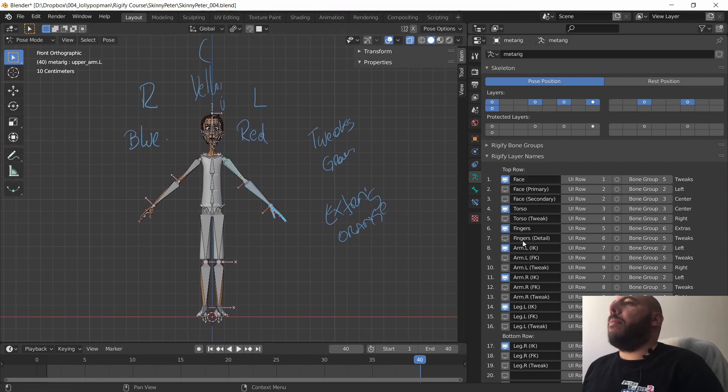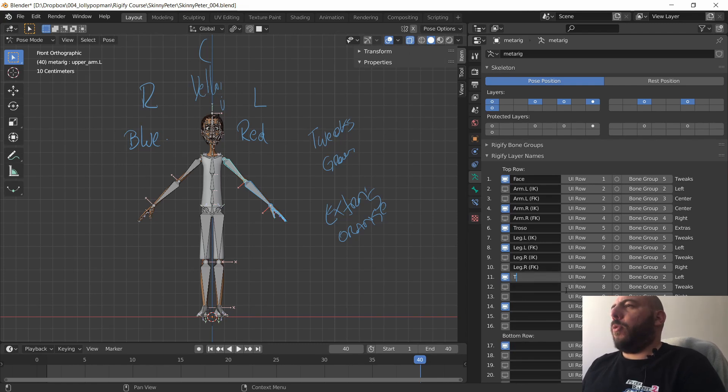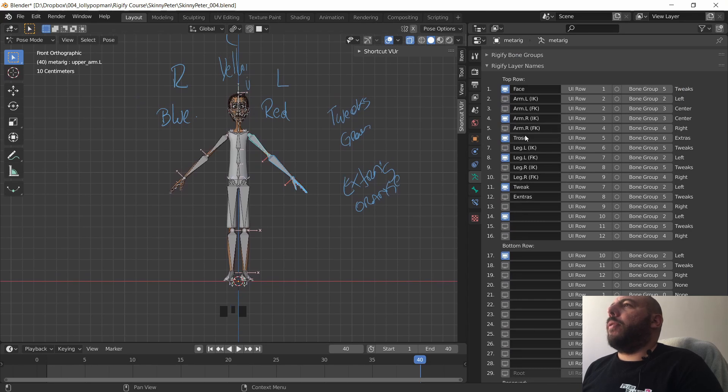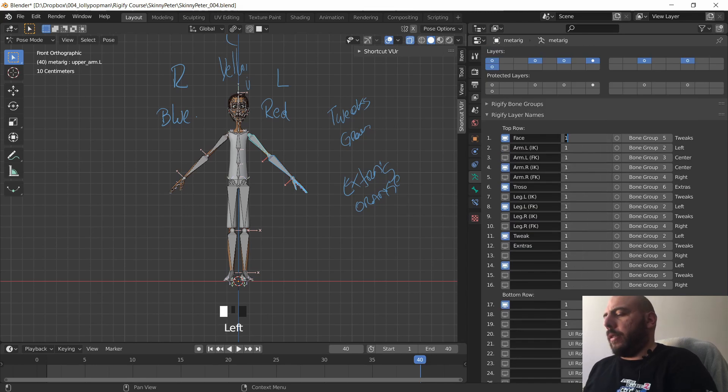We need to put bones in the layers we want as a base. First, we rename the layers: face, then arm L, arm R, torso, and we clear out the unnecessary ones. Then leg L, leg L (IK/FK), leg R, leg R (IK/FK), then goodbye to the rest. I'm hovering and hitting backspace to clear names. Then we add tweak, extras, and that should be it — face, arms, torso, legs, tweaks, extras, and the root. We click and drag the UI row numbers, press zero, and zero them all out so they're organized cleanly.